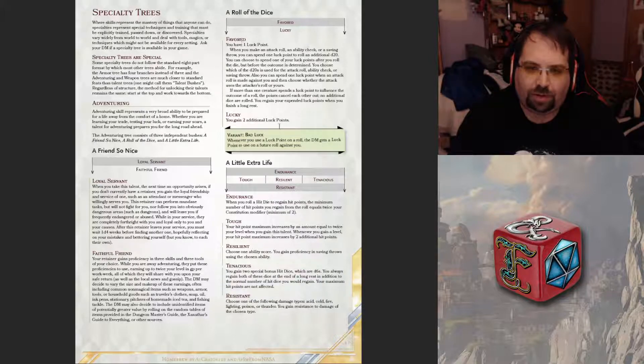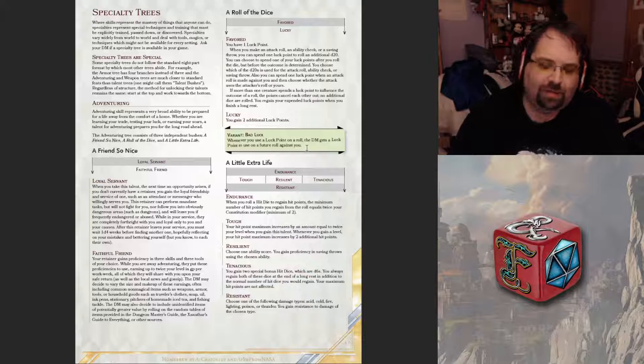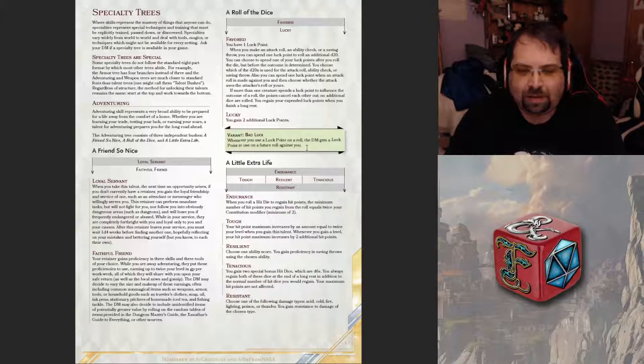We don't believe in the luck point stuff — it's just kind of broken. You have one luck point, you get two luck points, but the variant you could do is every time you use a luck point, the DM also gets their own luck point to use on a featured roll against you. So a DM could re-roll a die — if they roll a natural one they could just re-roll it because you used a luck point. That's really a rough one.